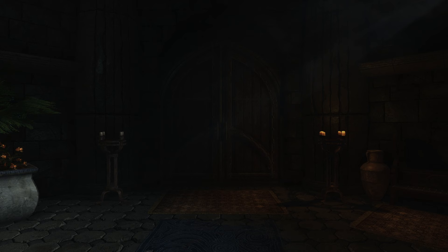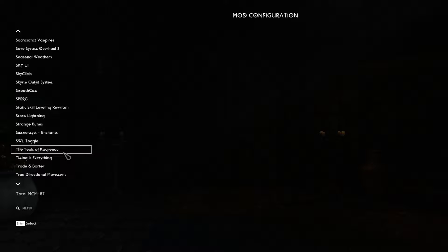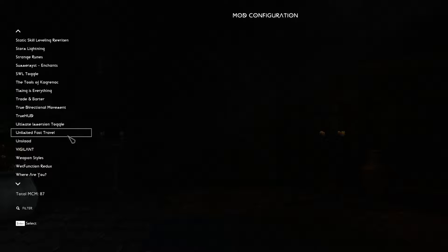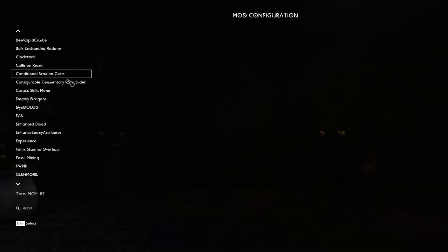Here we are in-game with the Skyrim Unbound alternate start mod, which lets you configure your MCM settings however you want before you get started. The main ones to keep in mind are True Directional Movement for your Target Lock hotkey, as well as One Click Power Attack. This modlist is very controller-friendly, but if you're on mouse and keyboard you might have to adjust certain keybinds that feel a little awkward.